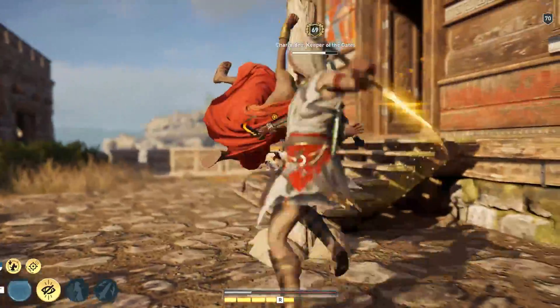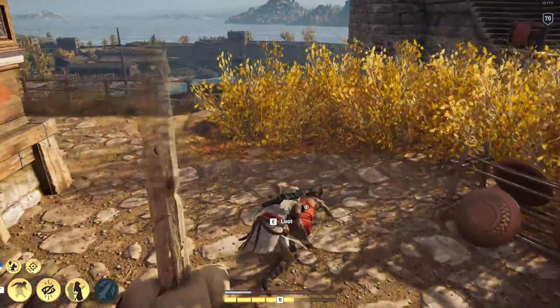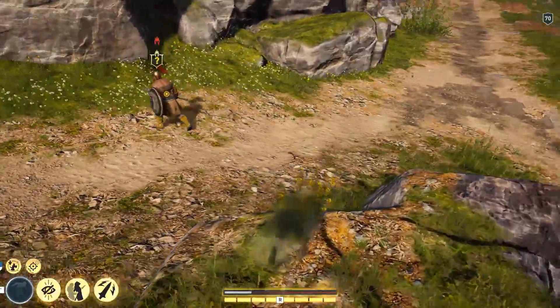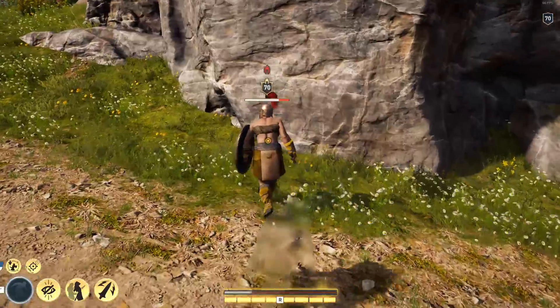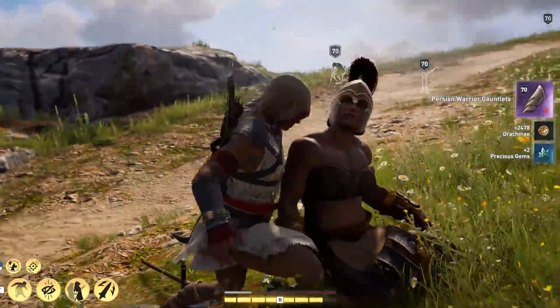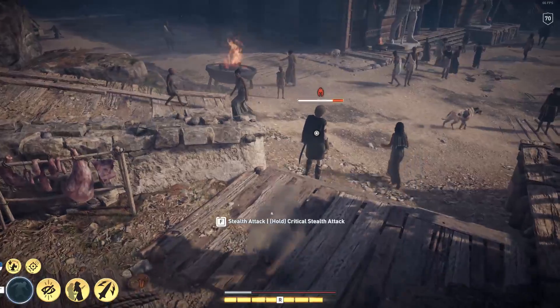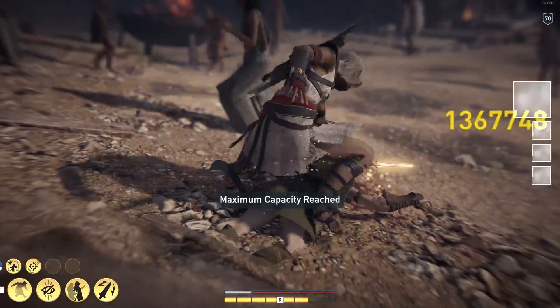This set bonus for the pilgrim set is a minus 100% adrenaline use for the Shadow of Nyx ability. The Shadow of Nyx ability, if you're not aware, makes you invisible to those around you at the cost of adrenaline. You can only become un-invisible if someone bumps into you, or you bump into them, or you attack them with your bow or weapon.